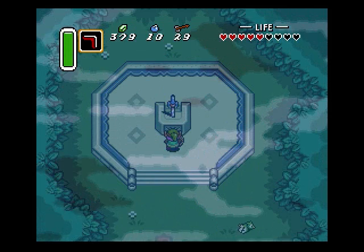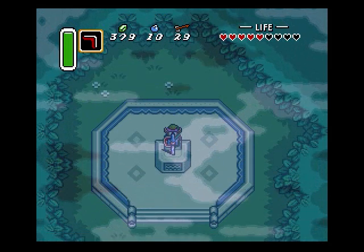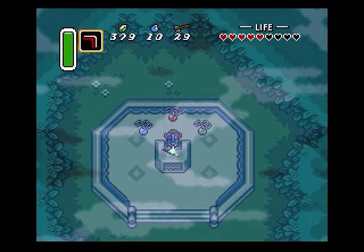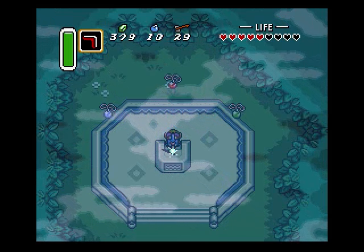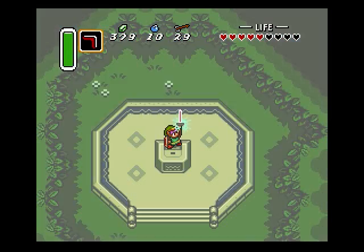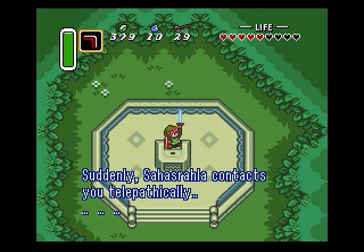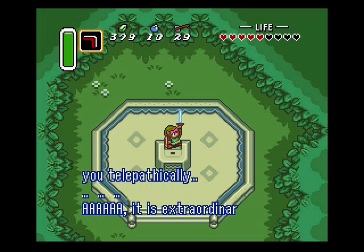And past all the little woods animals is the master sword. That gibberish says something about it, but whatever. If you have the Book of Medora, you could translate that if you're really interested. But, master sword in hand, now the elder guy can talk to you through it.